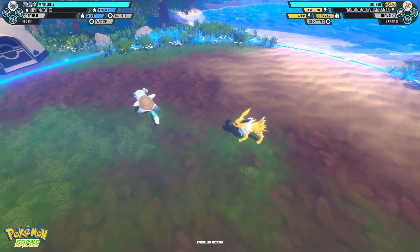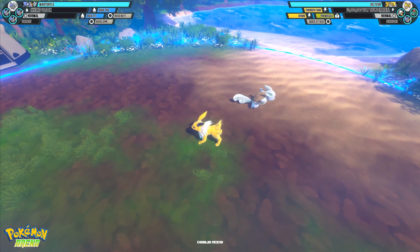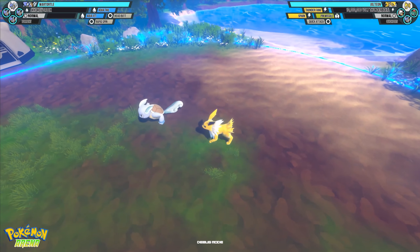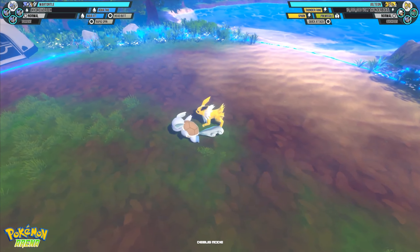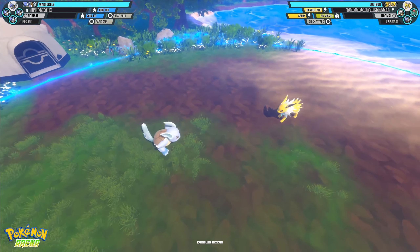We're gonna go ahead and go over Wartortle's moveset in this video. Wartortle is a little bit slower to move around than Charmeleon is, but his moveset allows him to stay in, so you have to work a little harder to open up your opponent, but once you do you should be able to stay in and do as much damage as you possibly can, as quickly as you can.